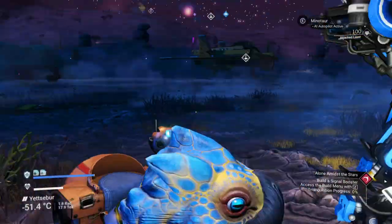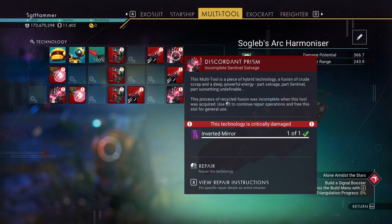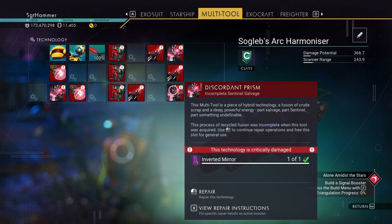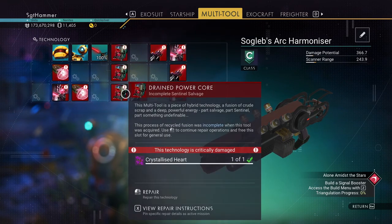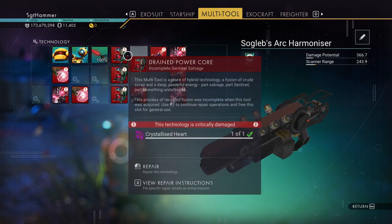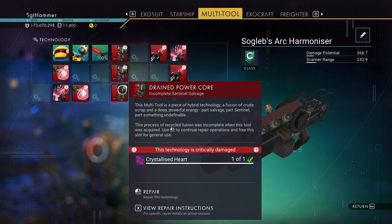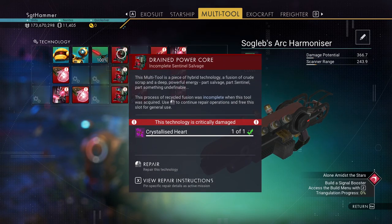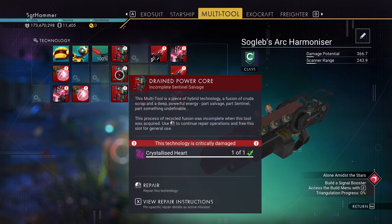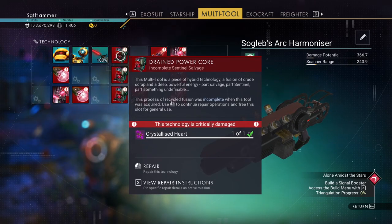Exchange. Inverted mirror. Inverted mirror. Inverted mirror. Atlium - okay. I got some crystalized hearts. Those are from the turret guys - the big crabs.